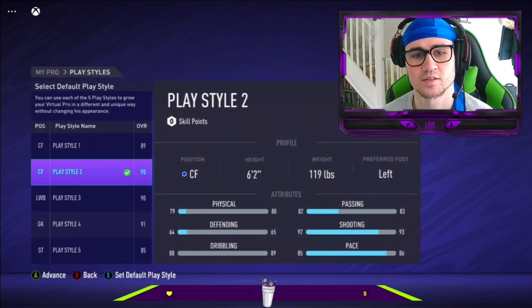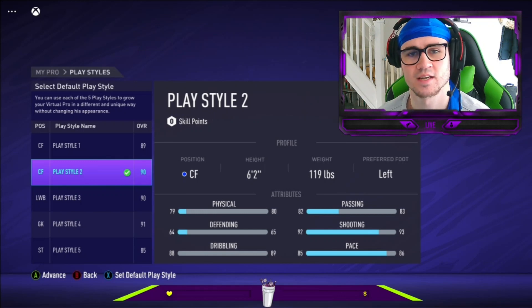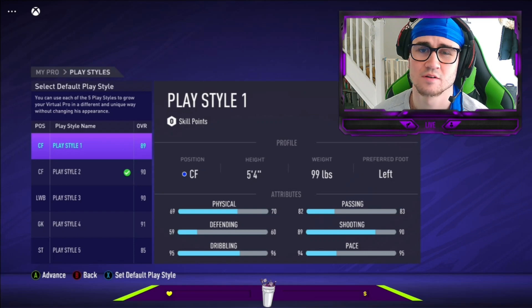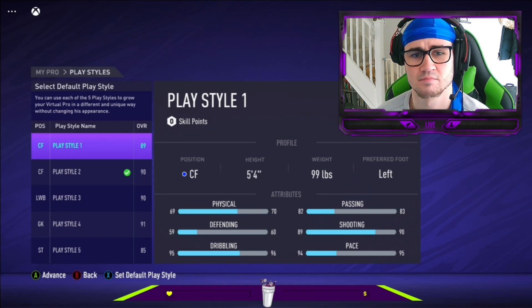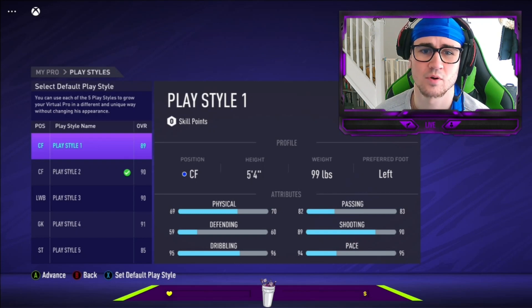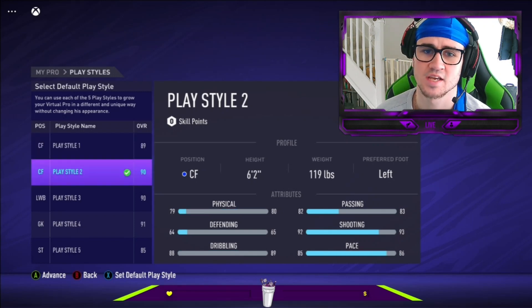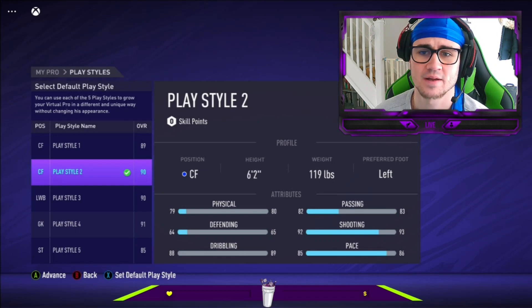For me, the smaller build is far more effective for this game — it's much quicker, much more agile. FIFA 21 is auto-block central, so you need to be able to get that extra yard to get a shot off as a striker. With this big clunky six foot two build, I can't see it happening.